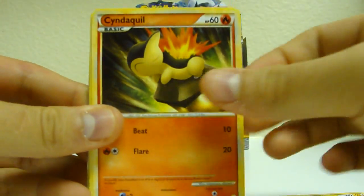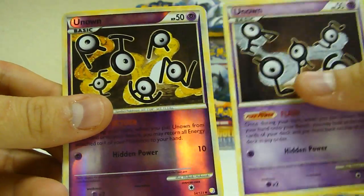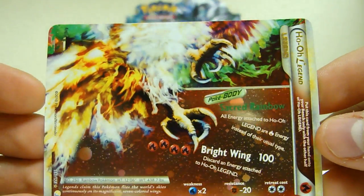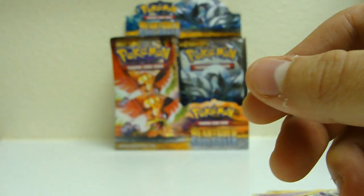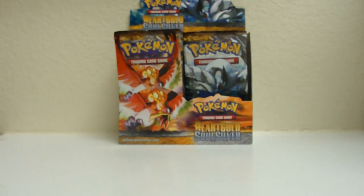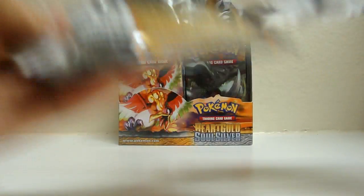Alright, we got Pikachu, Cyndaquil, Wooper, Girafarig. Ladybug looks like another Prime back there. Flaffy, Qwilfish, Unown. Reverse Unown, same. Oh wait, there's a Legend — this is a bottom of the Ho-Oh Legend. If you remember, on the first part I got the top of the Lugia. Now I have the bottom of the Ho-Oh. So it's possible to get more than one half in a box, and I still got that whole other set to go. Maybe we can get a full set.